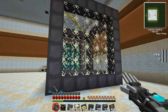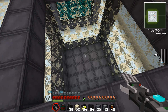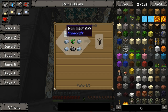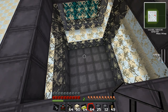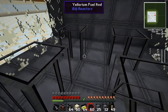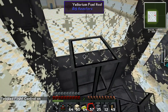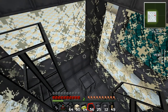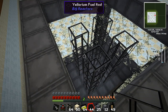We've got our glass filled in all the way around. We left the top open so we can hop inside and put in some yellorium fuel rods. The fuel rods are made with six iron ingots, two graphite bars, and then a yellorium ingot or enriched uranium from Atomic Science. Make sure you're leaving area all the way around for our coolant to touch the sides of the fuel rods. Stack them all the way up — we got four fuel rods, each five high.